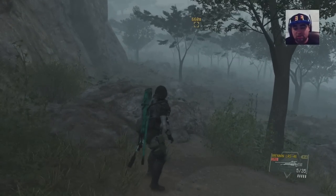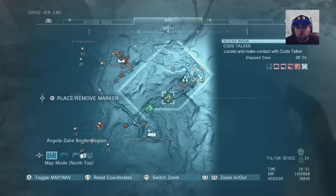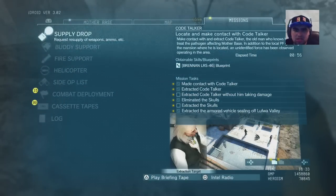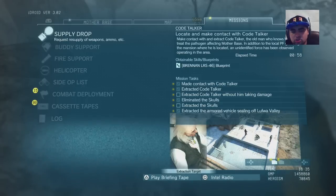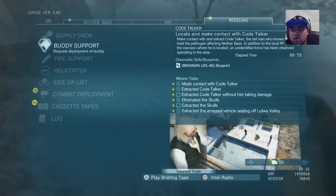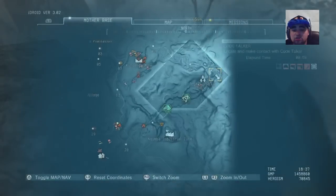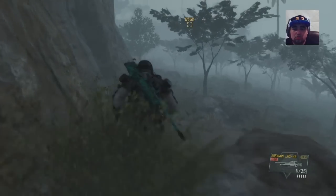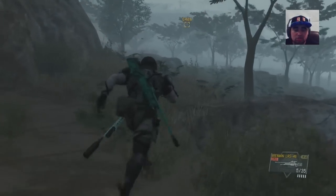The easiest way to extract skulls in my opinion is to start up the mission Code Talker, which is Mission 29. What you guys can do is start up Mission 29, Code Talker, and after you guys start up this mission you guys are going to head over to this guy.